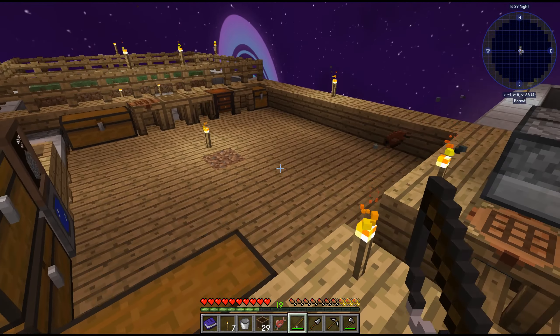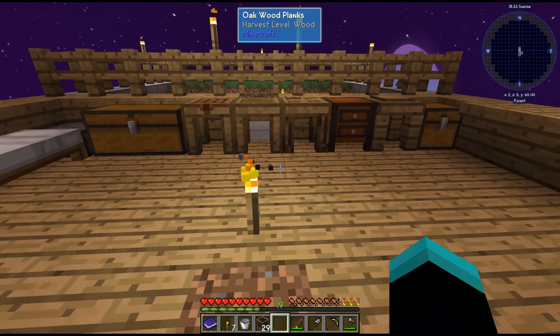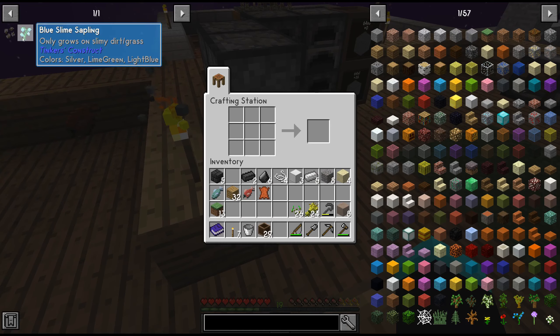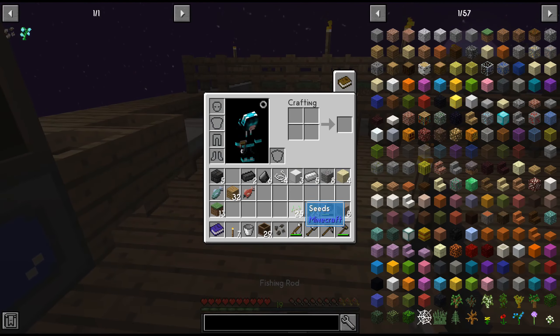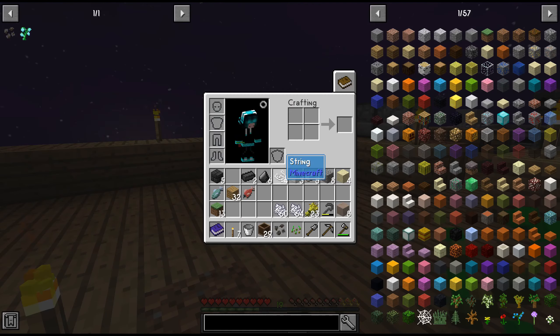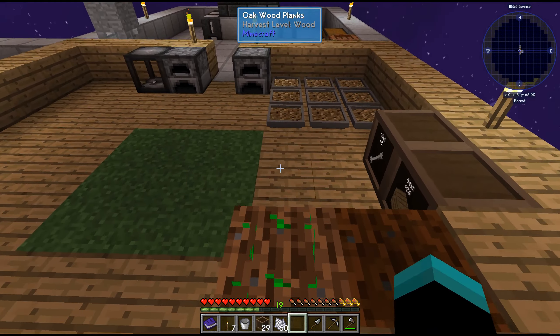Wow, we got leather straight away — that is amazing! We can make the cow seeds since we got the leather. For some reason you can get leather out of fishing — never knew that was a thing. We need bone meal — actually a lot of bone meal. Let's put that away, take the seed, take both bone meals, and throw it in there.